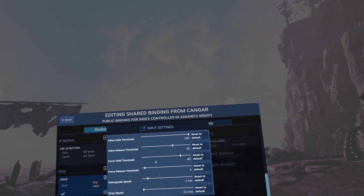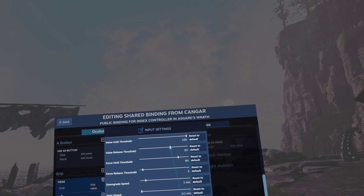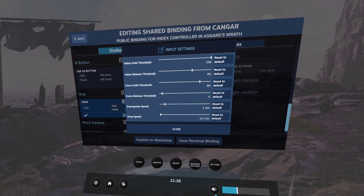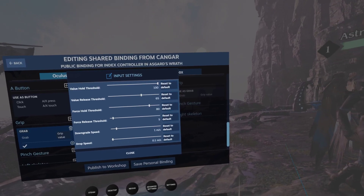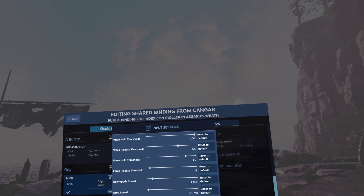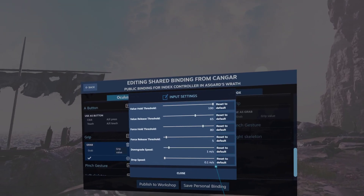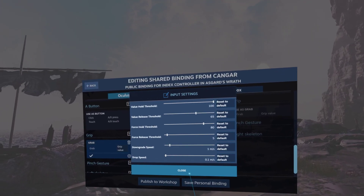I increased the force hold threshold and I increased the release threshold so that I can throw easier. With this I almost never accidentally grab anything, especially with the left hand in a fight — you sometimes inadvertently grab your sword and then it ends up in your left hand instead of your right, which is very inconvenient. With this binding you actually have to use force to grip, but the release threshold is pretty high so it's easier to let go. You can activate that in your Steam overlay settings.